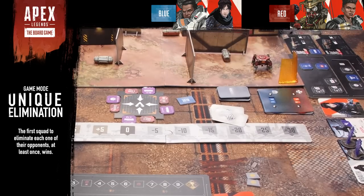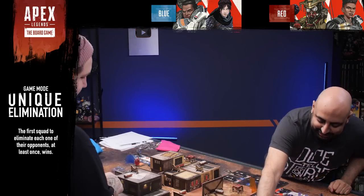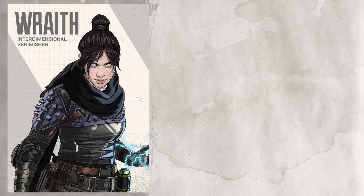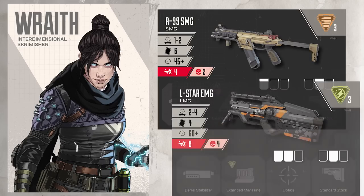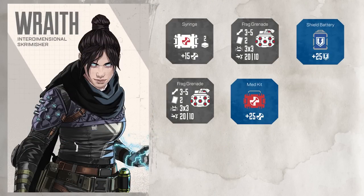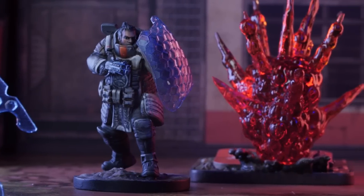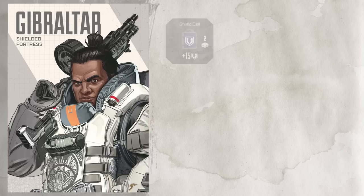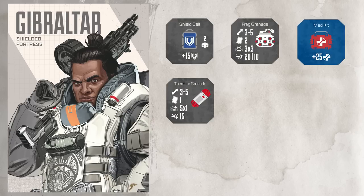They determine initiative and Mubin goes first. Mubin has chosen Wraith, who is tricksy and sneaky — Wraith has an R99 with a rare stabilizer and an L-Star, plus rare body armor, two frag grenades, a syringe, medkit, and shield battery. Ben is playing with Gibraltar, a tank who soaks up damage. Gibraltar has a wingman pistol, an alternator, a frag and thermite grenade, a shield cell, and a medkit. Ben's team also includes Bangalore and Bloodhound.